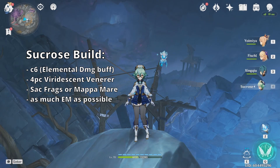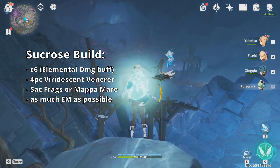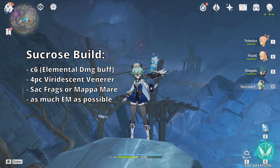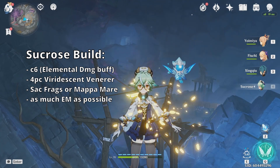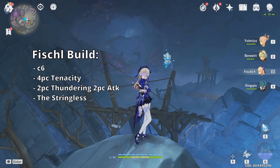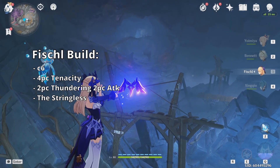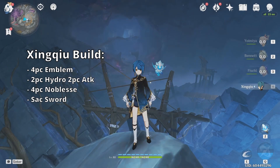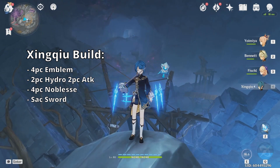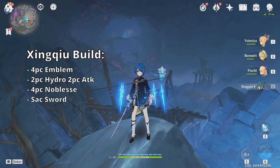I also really love running Sucrose on my Yoimiya teams. She provides a ton of elemental mastery for any kind of melt or vape team. On top of that, if you have C6 Sucrose, you also get elemental damage — if used correctly, you can get pyro damage bonus. Another really fun option is Fischl — you'll trigger tons of overload, and if you have Fischl C6, you'll constantly be applying Electro and doing Electro damage. You can also use Beidou or the Raiden Shogun instead of Fischl. And as mentioned, you can use Xingqiu for a vape team, running him on Instructor's set or Noblesse set to give Yoimiya another buff.